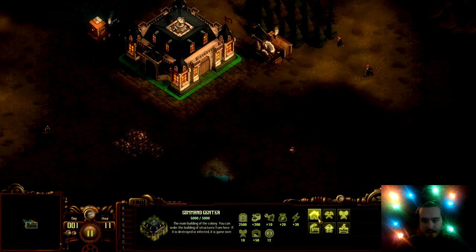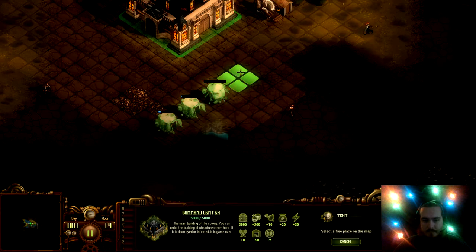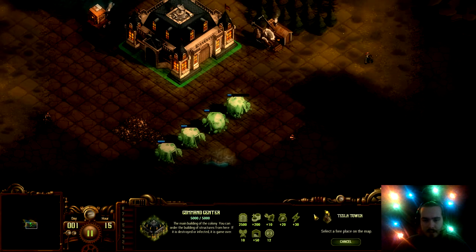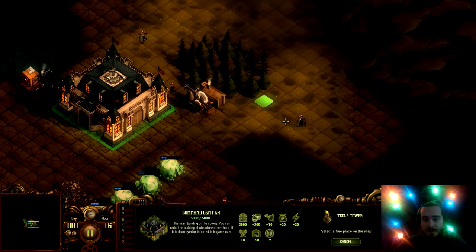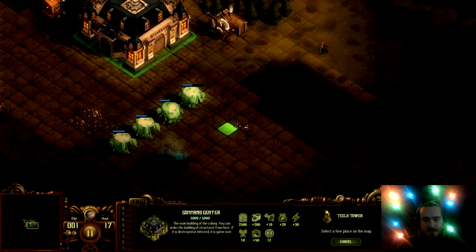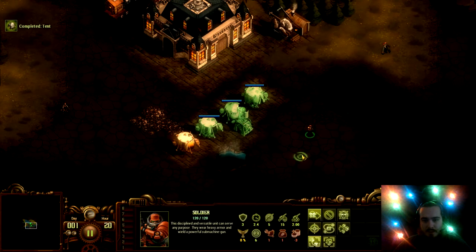Probably energy after that, I would imagine. So let's throw some houses up. You can expand your placement squares with one of these Tesla towers. The problem I usually run into is I expand too much too fast and it comes back to bite me.